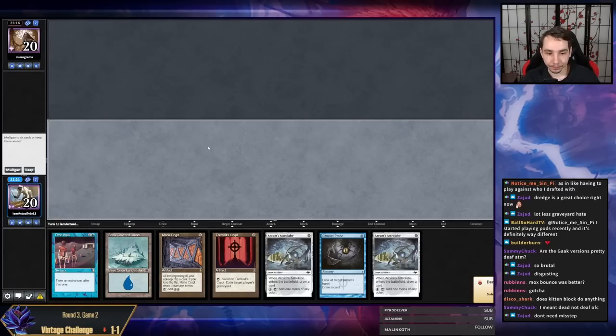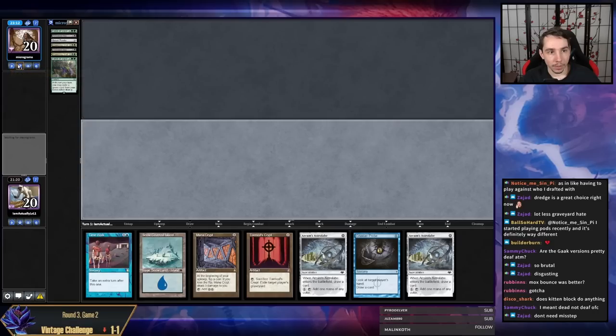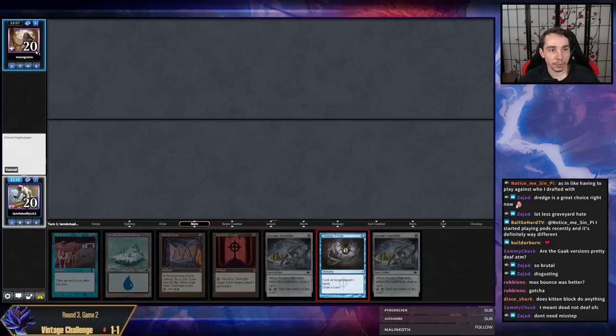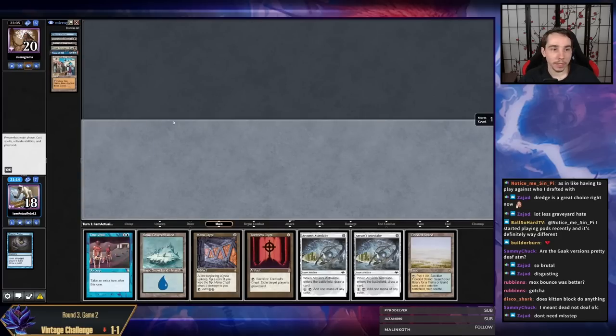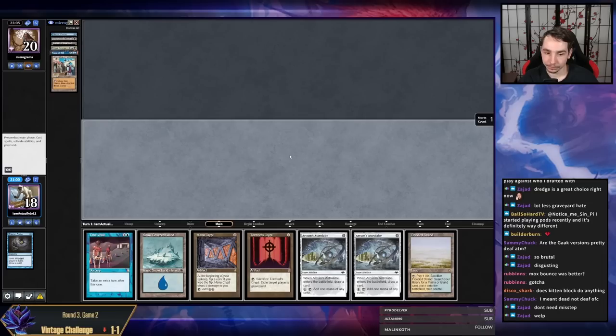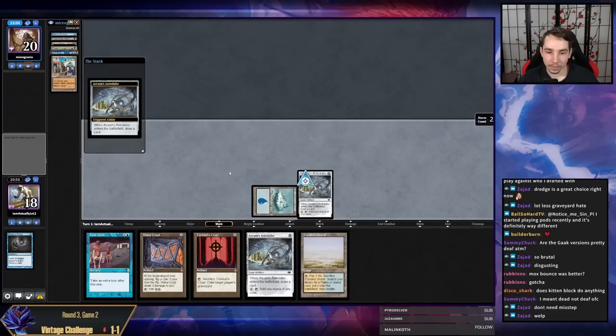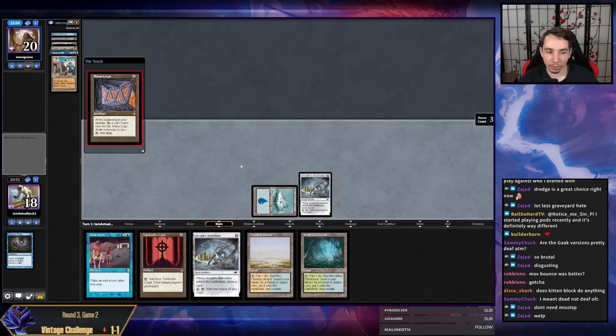Post-board we should be much better — we have a lot more good cards. One Serum Powder, one mulligan, and a keep from our opponent plus a Powder hitting some Vigors. Opponent's hand is Bazaar of Baghdad, second Bazaar, Force of Will, and Mental Misstep — no Dredger though. I'm still going to go Astrolabe — I think it's actually important. We got the resolve on the Astrolabe. Now I'm going to Time Walk.